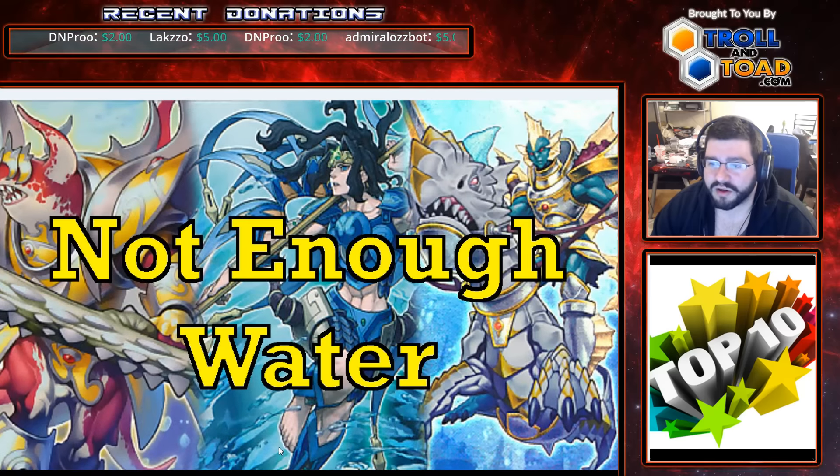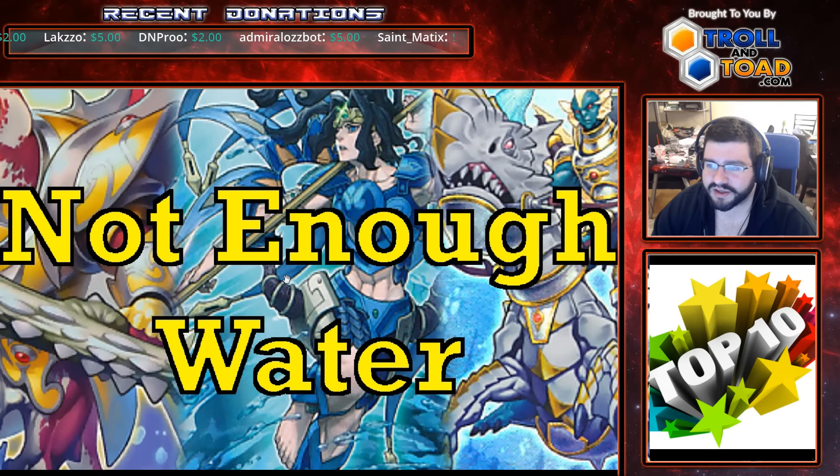And number seven — Water. Water is still terrorizing our Zodiac Tournaments, often making it to top. The past two months it's made it to top four, even in the entire Shiv format. Definitely huge shoutouts to Water — their combos are still very strong. It seems relatively low brick thanks to Moray of Greed, and even with the loss of Upstart. There's definitely been some innovation going on with Water — if you haven't seen the tournament matches, check them out on the channel.